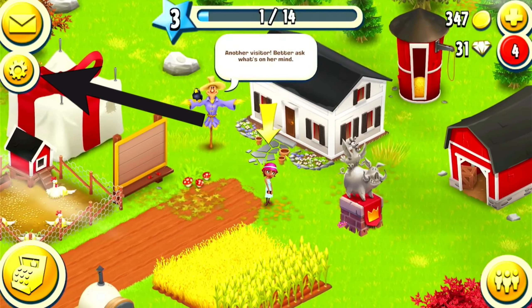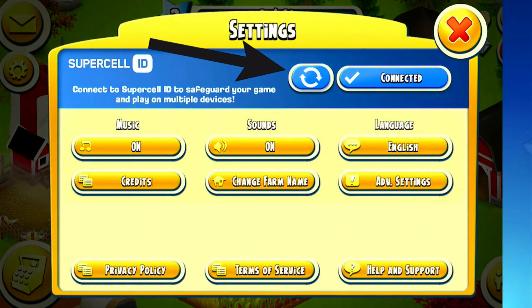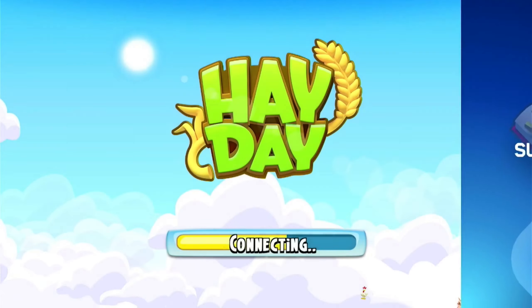To switch farms, click the cogwheel, then the two arrows next to the connected button, and tap on a farm you want to go to.